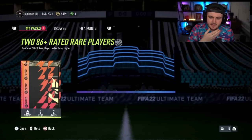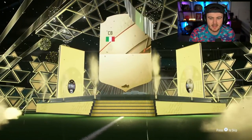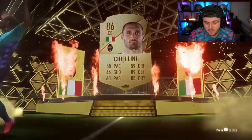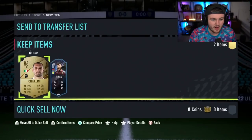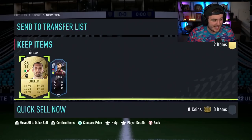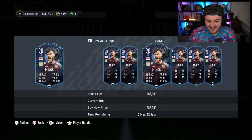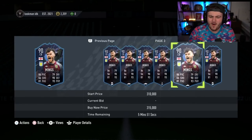Steve-O's 86 plus double upgrade pack next. We want to get another Fut Captain. It's going to be Chiellini, who has a phenomenal looking SBC out right now. But Fut Captains Tyrone Mings — no way! That is a massive W. He's like 250, 300k. What a pull. That's the best one so far.